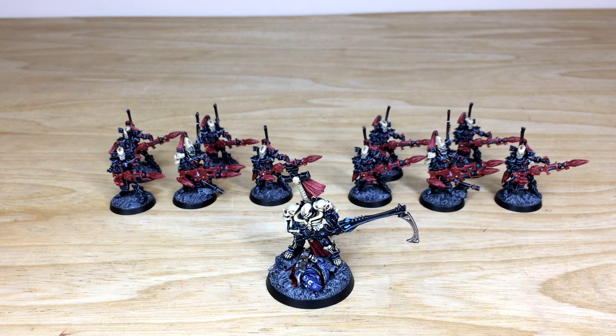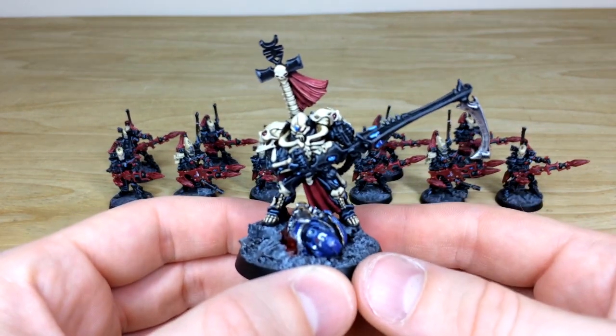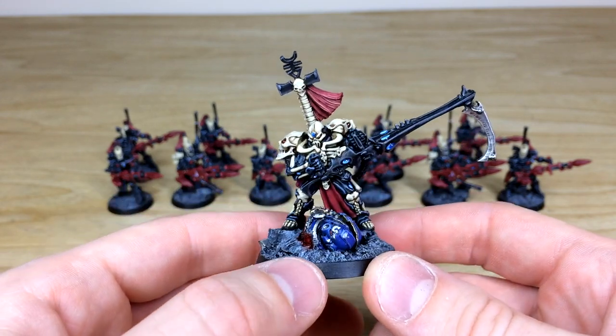So let's dive in and have a look at this really cool Eldar commission we've had the pleasure of working on for one of our clients. There are some really cool aspects — obviously you've got the Dark Reapers, and then we have the Phoenix Lord himself, Maugan Ra. Really, really cool character in a very defiant pose. Our client requested a fallen enemy on his base as well, and we have a lovely trophy of a dead Ultramarine on there.